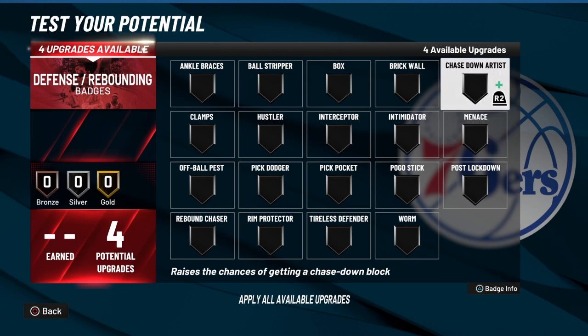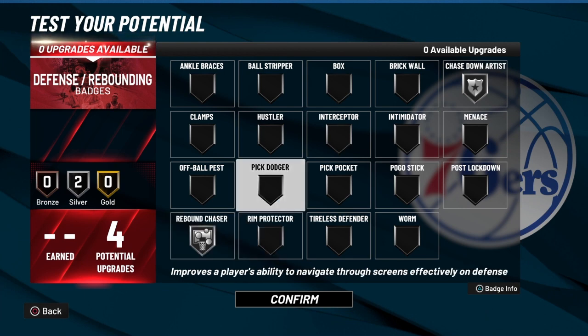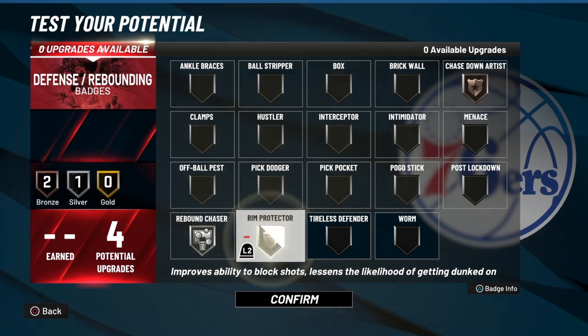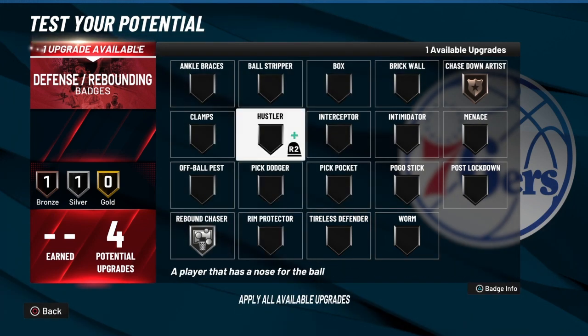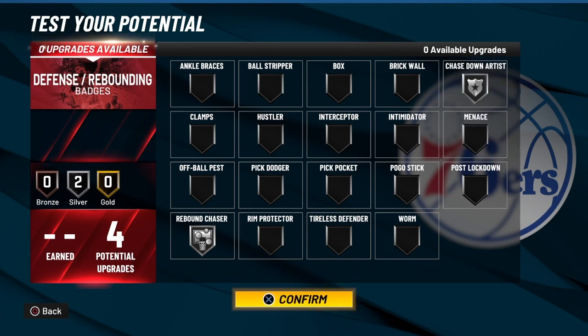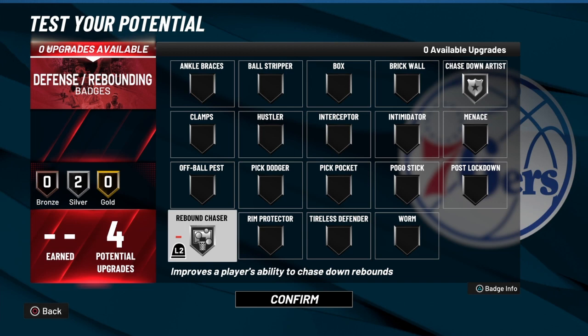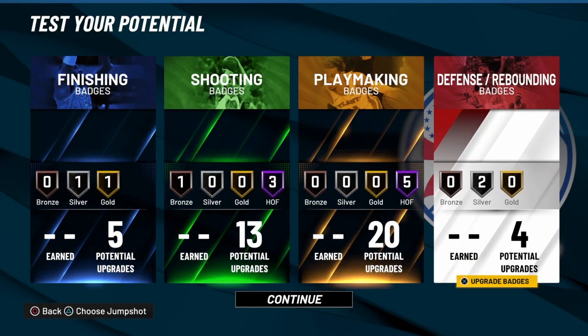I'm going to go with Chase Down and Rebound Chaser. I'm not going to sweat Rim Protector. All I'm going to look for on defense is the Chase Down. I do have a high steal so I can play the passing lanes, but I'm going to look to get chase-downs and grab rebounds to push the break — because I do have a three off the dribble, I'm fast enough, and I do have a Quick First Step to get to the hole. If that's what you're looking for, you're going to have to make sure you've got Downhill on Hall of Fame.